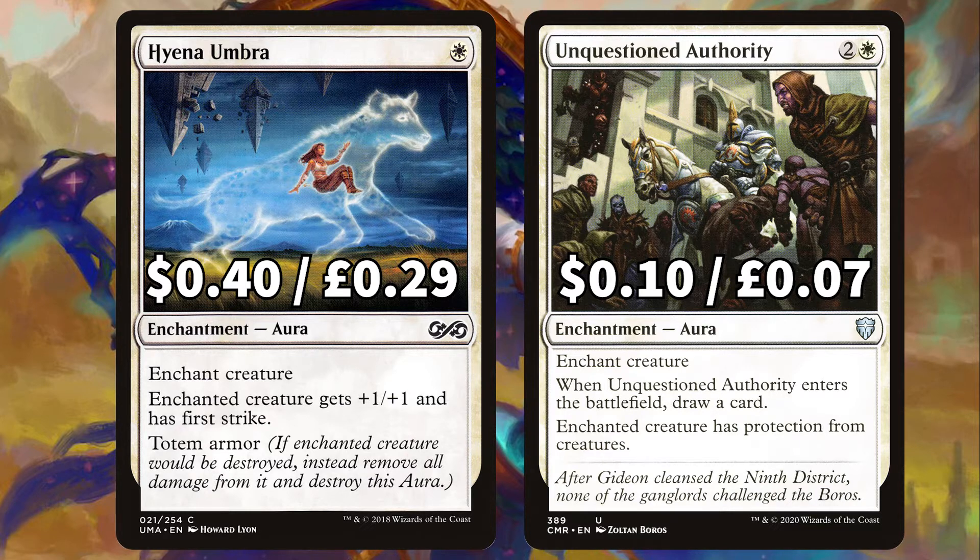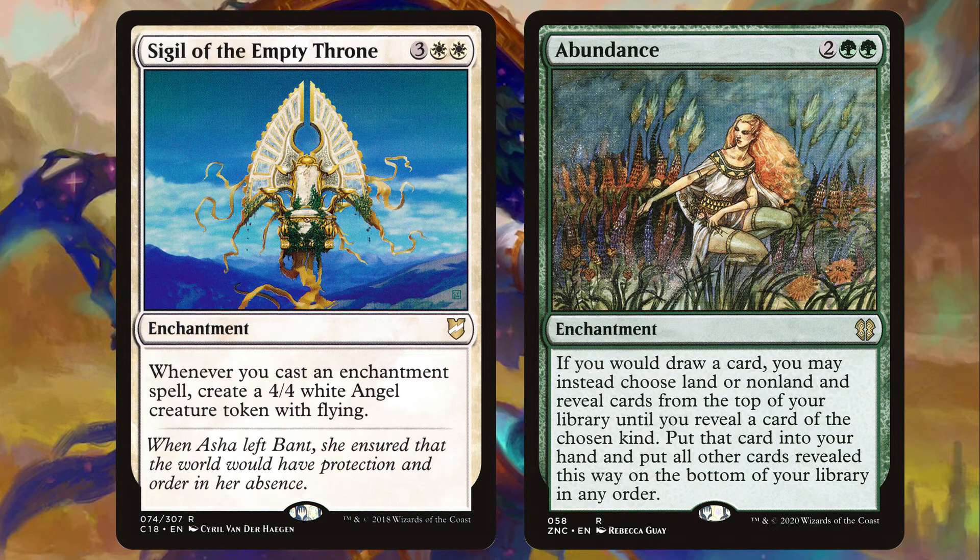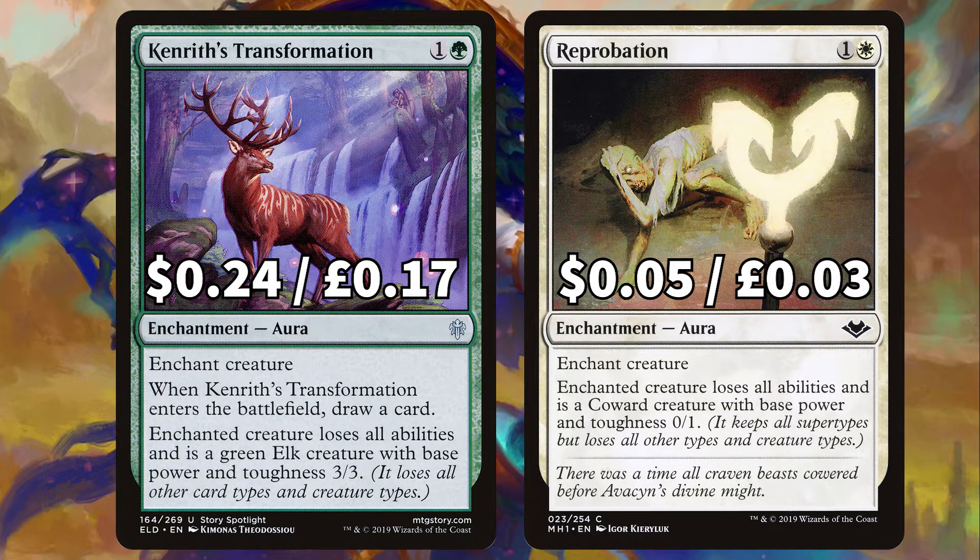Unquestioned Authority ETBs drawing you a card and gives your enchanted creature protection from creatures. There's Sigil of the Empty Throne to create a 4/4 flying angel whenever you cast an enchantment spell, and Abundance that says if you would draw a card you may choose land or non-land — drawing cards until you draw the chosen card type, putting that card into your hand and the rest on the bottom of your library. That is perfect if you're desperate for some ramp or need to find that win con quicker. We've got Kenrith's Transformation to ETB drawing us a card and making the enchanted creature lose all abilities becoming a 3/3 Elk, and Reprobation to make enchanted creature a 0/1 coward with no abilities — perfect to put on your opponent's commander.